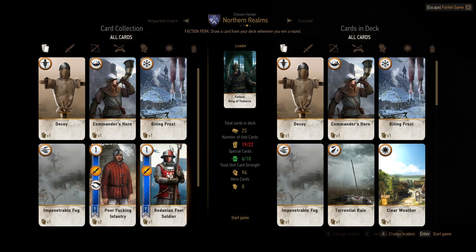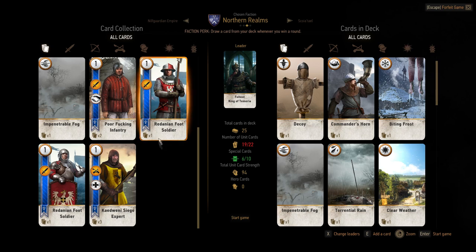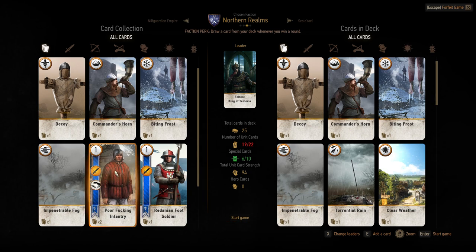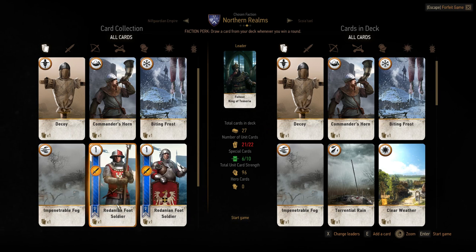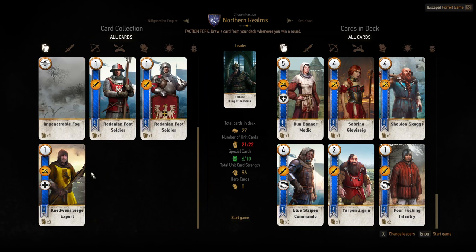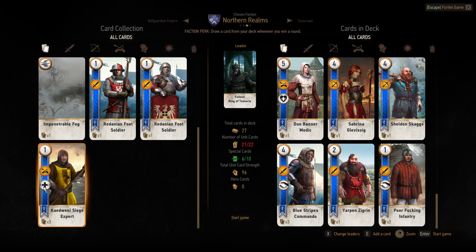I have to fill my deck with these crappy cards. I need three more cards and all I have are these crappy number-one cards. I have two of these, so we can at least put them together — they'll double. Now I'm at 21 and I need one more card. I'll put him in there because at least he's got some kind of special ability.